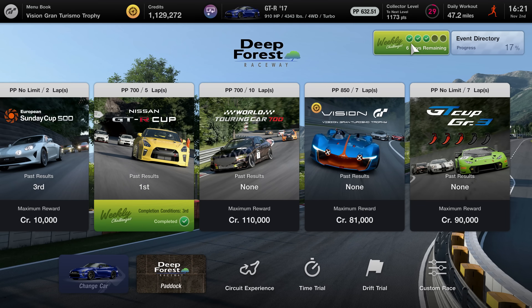More on that easy money glitch later. Beyond that, you'll want to take a peek at the Sophy 2.0 AI update. Not only is it an easy way to earn some fast credits, but you can try it while driving one of the new cars like my favorite, the Lexus LFA.